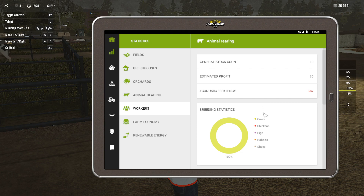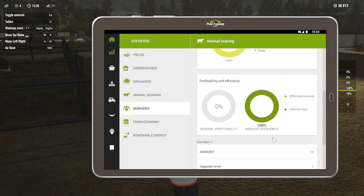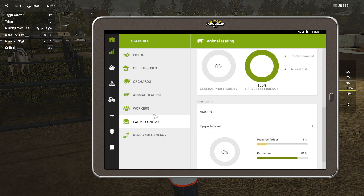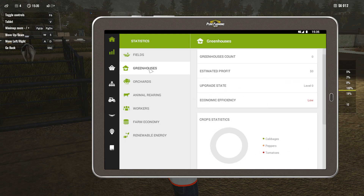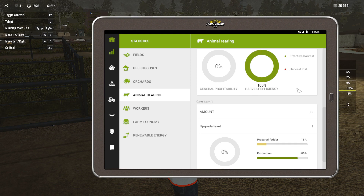Economic efficiency: profit zero. General profitability: zero. Harvest efficiency: zero loss. Prepared fodder production: 80%. But how can that be 80% when there's no milk? I just don't get it. Fields: low. Estimated profit: nothing. Why is our estimated profit on the cows zero? Cows 100%. Economic efficiency: zero. Estimated profit: zero.